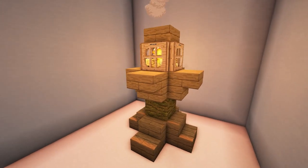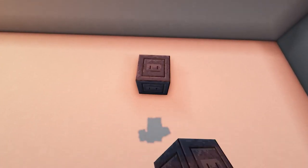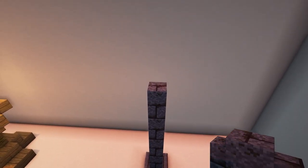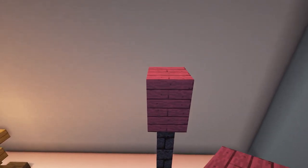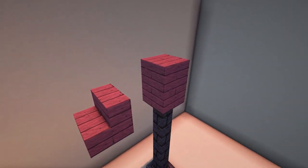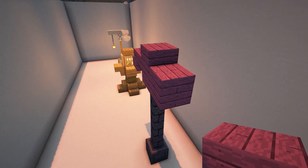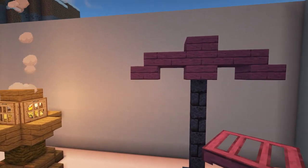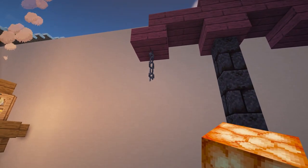The third design is a nether lamppost. Place a chiselled blackstone with four blackstone brick walls on top. Then place a crimson plank with a crimson slab on top of this. After this, use a temporary block to place a stair and then add a slab next to this as shown — repeat this on the other side. Add a chain and a shroom light underneath the stairs.